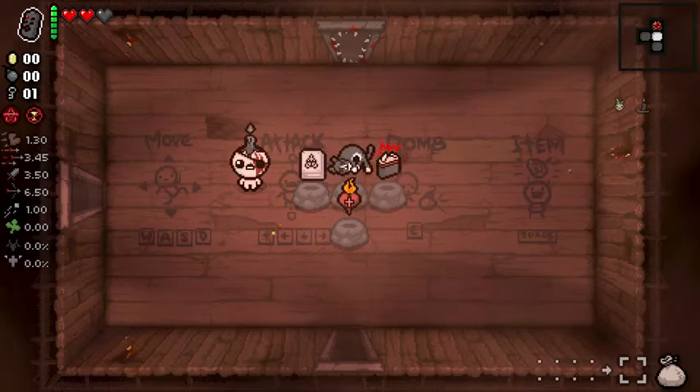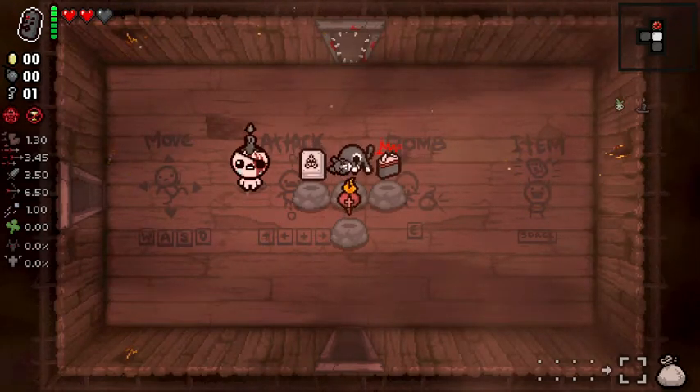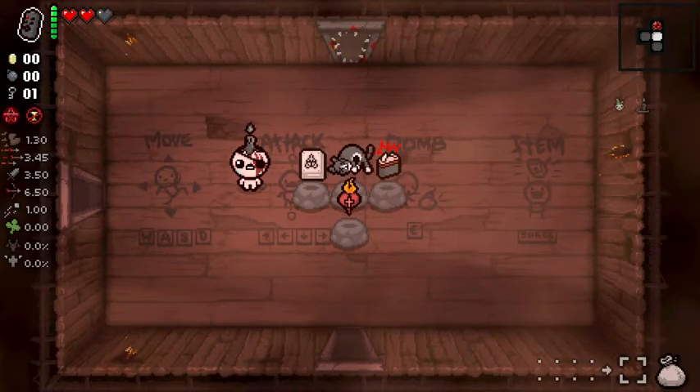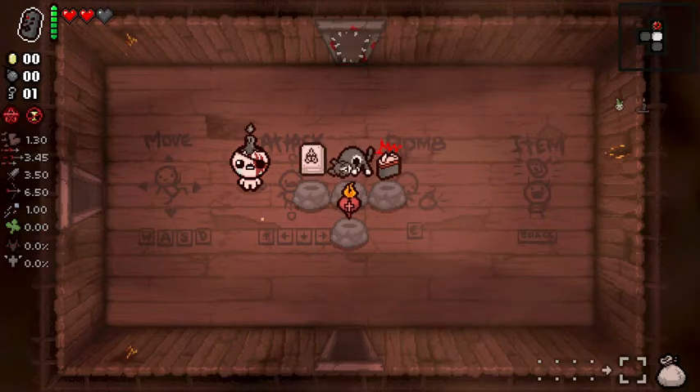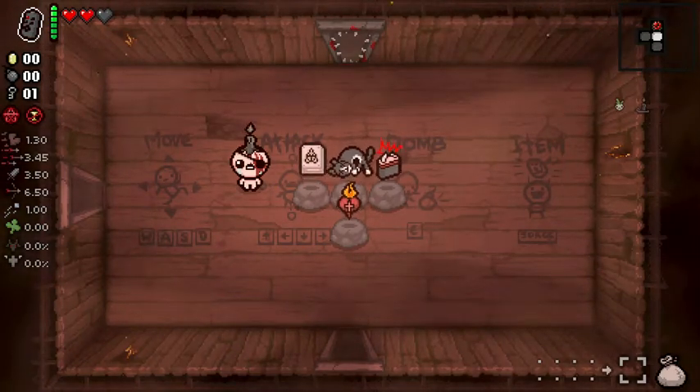Be careful though, because the Clicker consumes the last item you crafted, so make sure you make an additional passive item that can be used as disposal. Also, there is an issue I encountered where you can use the Clicker and it just crashes the game. I do not know what causes this issue, but we can just hope it gets fixed soon.